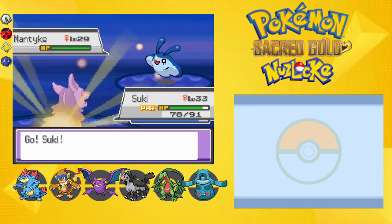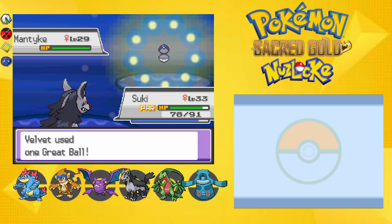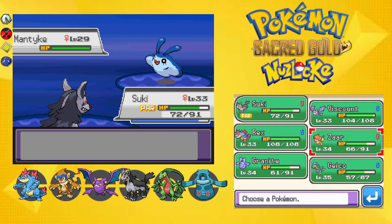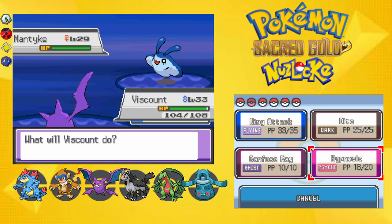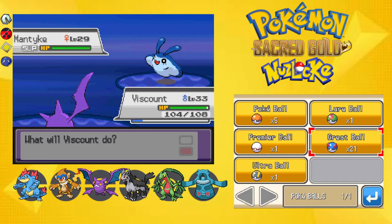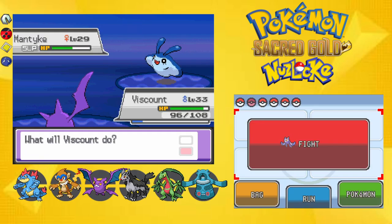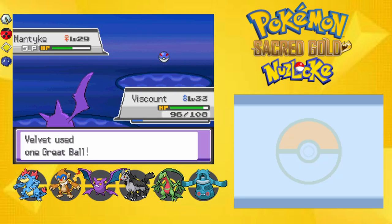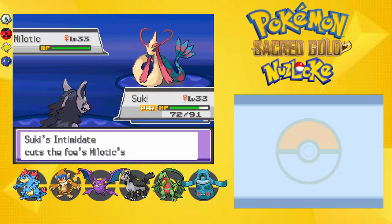A Mantine — that looks shiny every single time to me. I'm not that upset with the Mantine, actually I am, because that means I have to get a Remoraid now since that's how that evolution works. Maybe they fixed it in this hack — that would be a good fix, but it's still the stupidest evolution requirement. It's also really stupid that it's not staying in the ball. It just didn't want to get caught, so I don't care. It was a Mantine anyway, who cares.